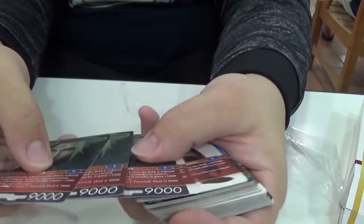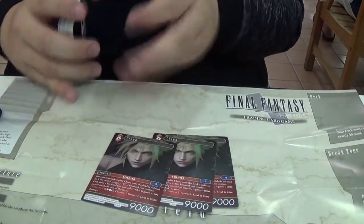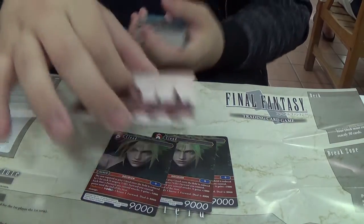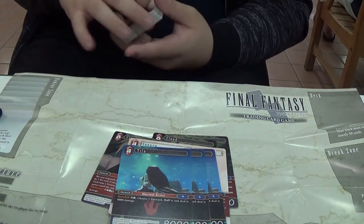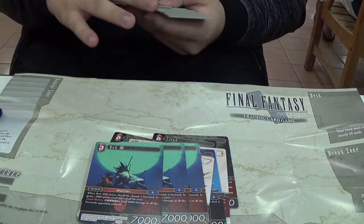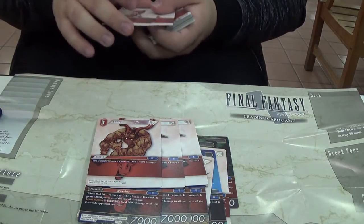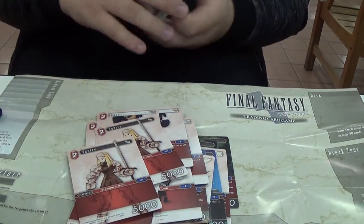So the back says Final Fantasy TCG. Our first card — you get three Clouds. Three is a playset in this game, and I believe it's a 50-card deck. We'll use this playmat just for the sake of the video. So you get three Clouds, three Zangan, three Tifa — everybody's favorite character ever — three Bahamut, three Red XIII, three Ifrit. Now the backups are going to be twos, so: two Evokers, two Samurai, two Mages, two Squire. That's like the fire portion of the deck.